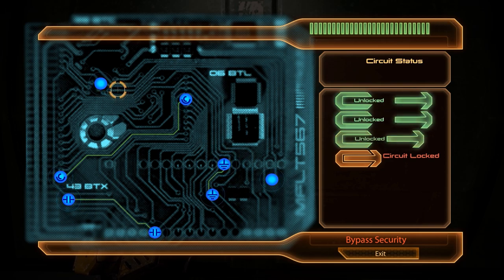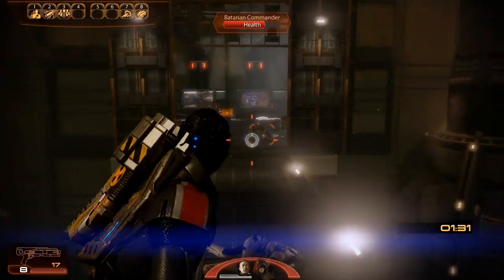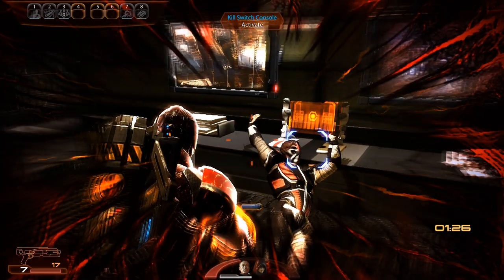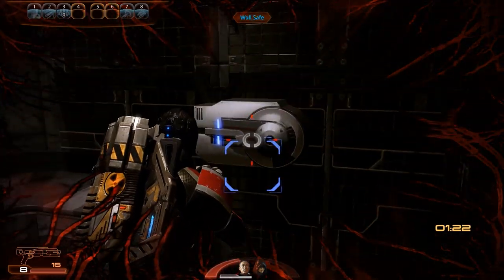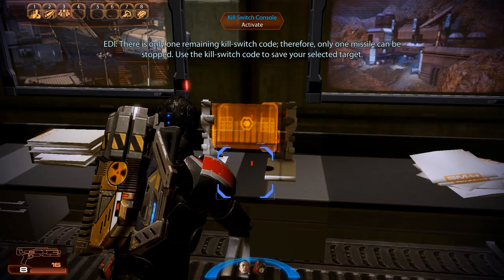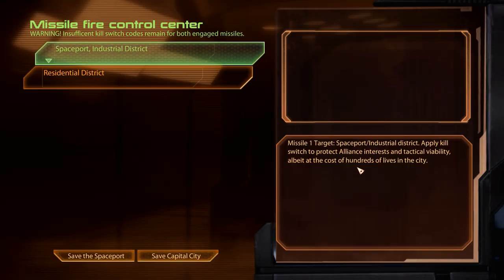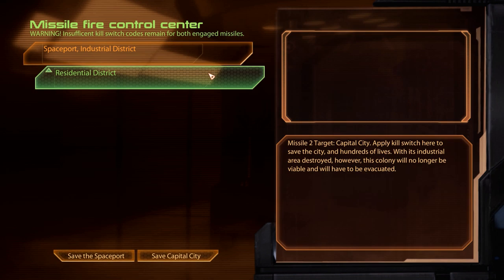Switching over to the sniper rifle is an excellent idea at this point, because it allows us to immediately land a well-placed headshot against the Batarian commander at the missile control panel. Before he can really get back up, we're already in range to activate adrenaline rush again and get punch and shoot combo number 16 with the shotgun. We can then grab 3,750 credits from the wall safe and activate the missile kill switch console. We could either save the industrial district around the spaceport, which would keep the colony viable, or save the residential district and hundreds of lives — but the destruction of the spaceport and industry would force them to evacuate. To me, evacuation seems preferable to death, so we will apply the kill switch to the missile heading for the residential area.